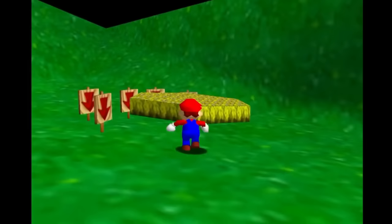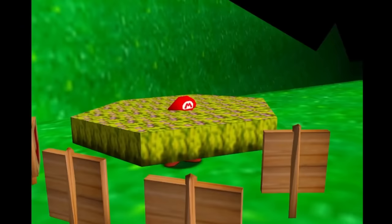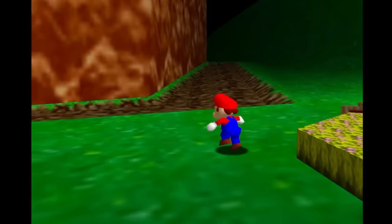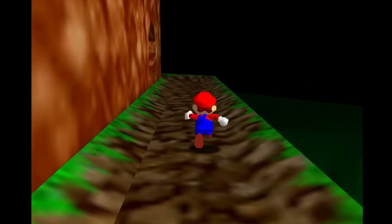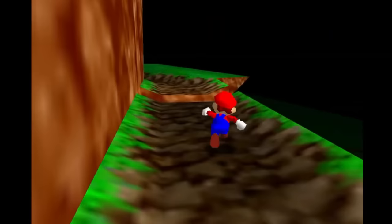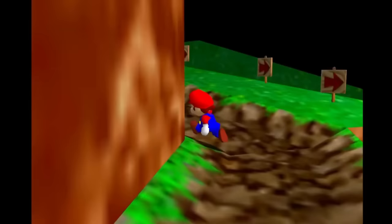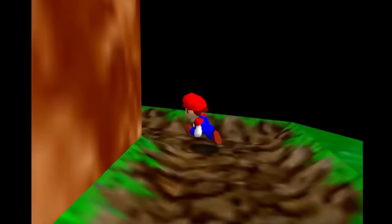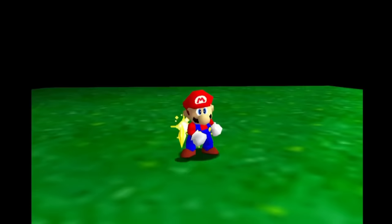When traversing the mountain again, you'll notice that the flower patch and signs have moved, and are now floating over the ground. When you finally get to the top and grab the star, the same error occurs yet again. I'm not even sure if I want to reload the game anymore.